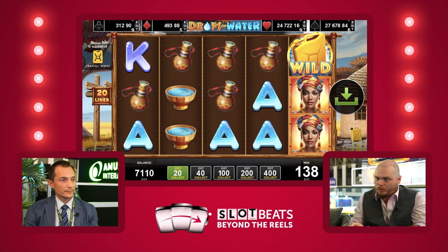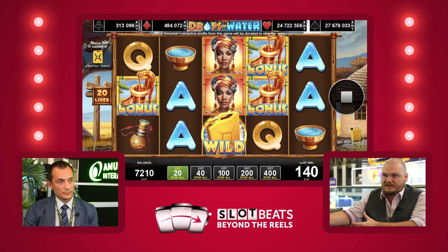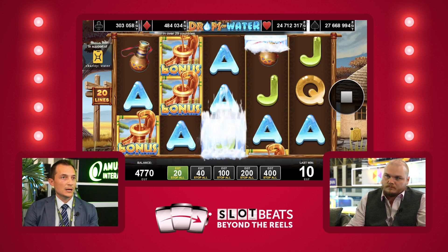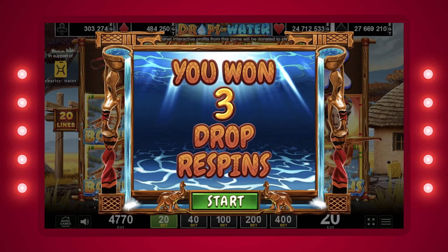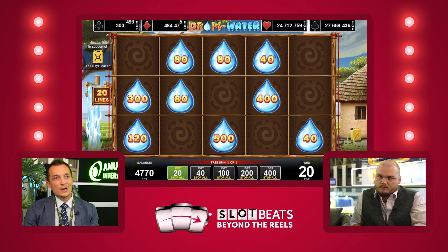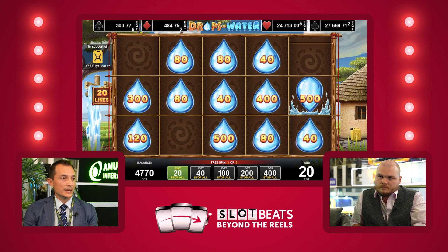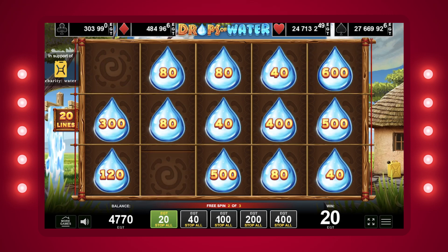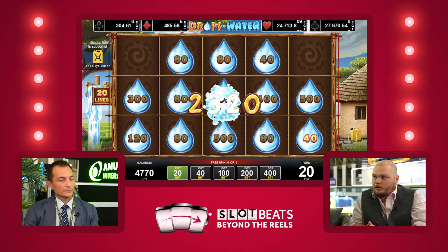You've got a feature in there called the water drop re-spin. How do players trigger this feature and what can they expect once it is activated? What we designed is we have in the game low payout symbols and high payout symbols. We have a wild with bonus symbol, and once the player sees five bonus symbols on the screen, then they trigger the re-spin feature. Once visualized, these five bonus symbols are transformed into drops of water with a different amount of money that the player can collect. Then the feature starts and the player has three re-spins, where the goal is to see a full screen with drops full of amounts of money. Every time a new drop lands on the screen, the re-spins are refreshed to three.